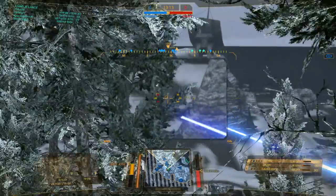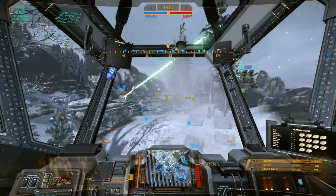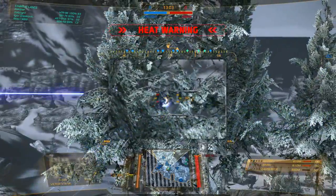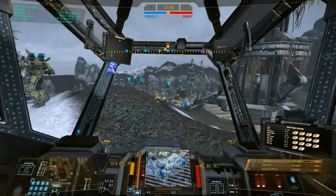By the way, this is the advanced zoom module — I just press V and I have to have a module for it. So ER PPCs remove that 90 meter minimum range and they give you a lot more range, especially if you're sniping. You may like that — you get more range out of it — but they run hot as hell.